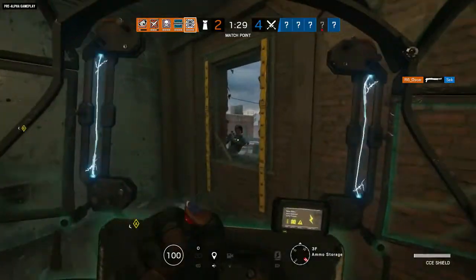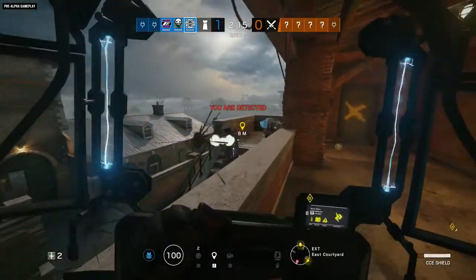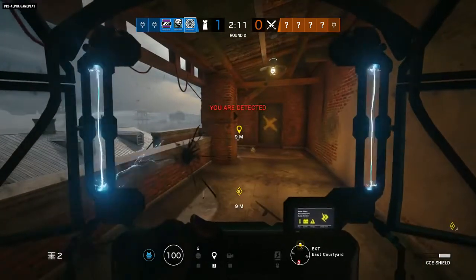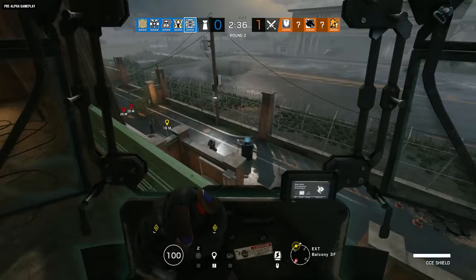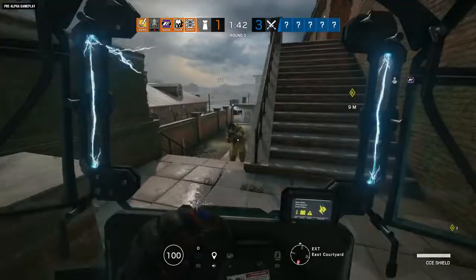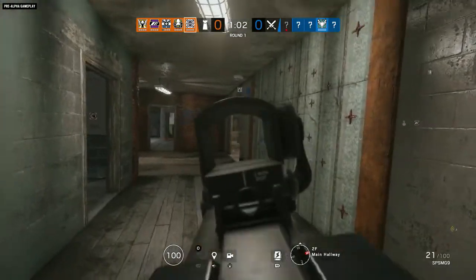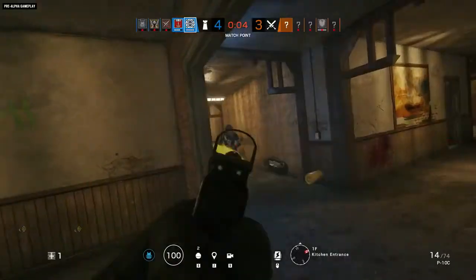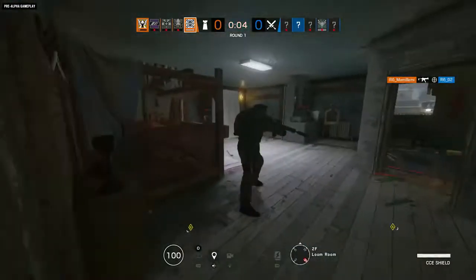Sometimes physically blocking an enemy's progress is your best play, but don't be afraid to use your protection to your advantage. With three armor and one speed, Clash might seem like the furthest thing from a roamer, but her shield allows her to be in spaces where defenders normally fear to tread. Stroll outside for some early game scouting, and use your map knowledge to roam in areas where attackers can't easily get behind you. Your P-10C or SPSMG sidearms mean enemies can't safely turn their back on you.